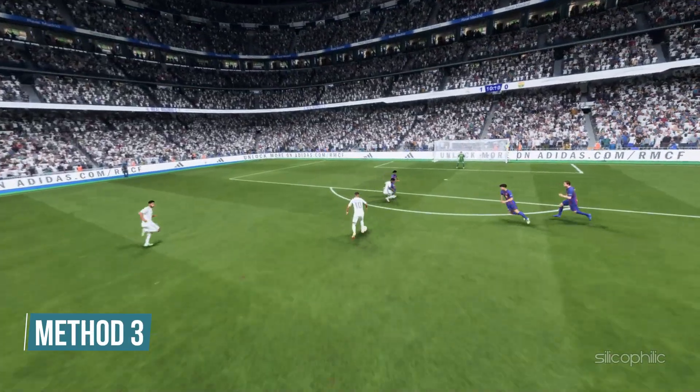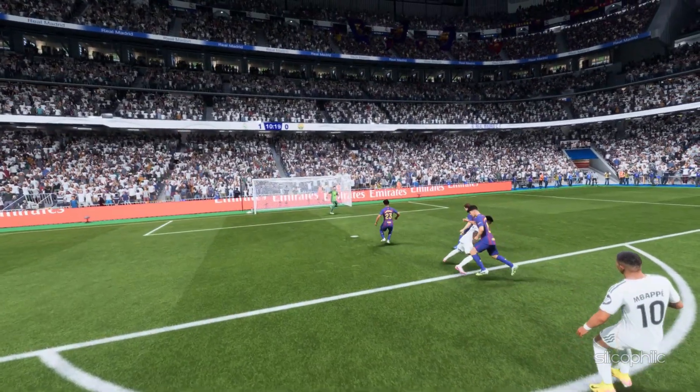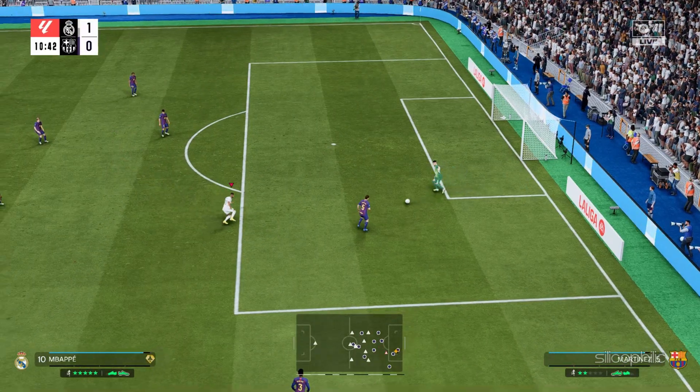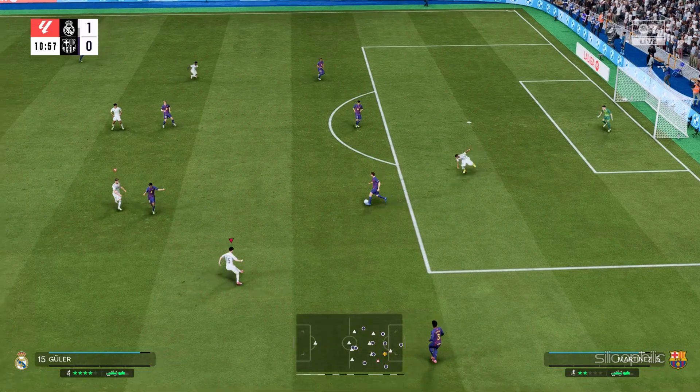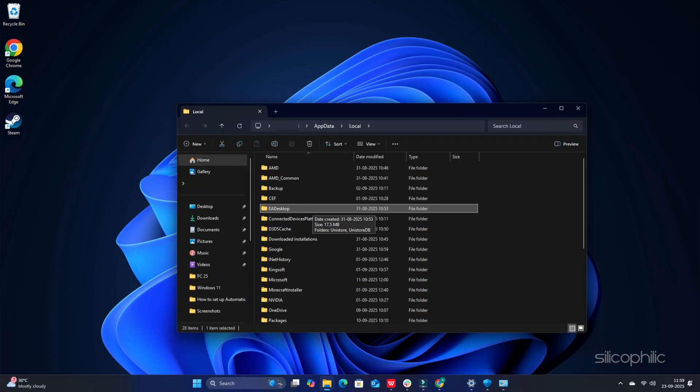Method 3: Clear the EA App Cache. Corrupted cache can create problems and cause these types of errors, so you should clear the EA App Cache and reconfigure it. Before doing so, close the EA App from the Task Manager. Press Windows + R to launch the Run utility, type %LocalAppData% in the Run command box and press Enter, then delete the EA Desktop and Electronic Arts folders from the Local folder.